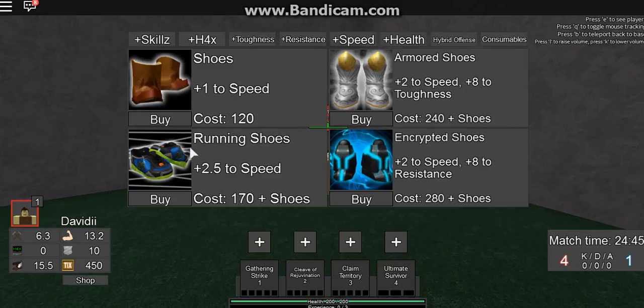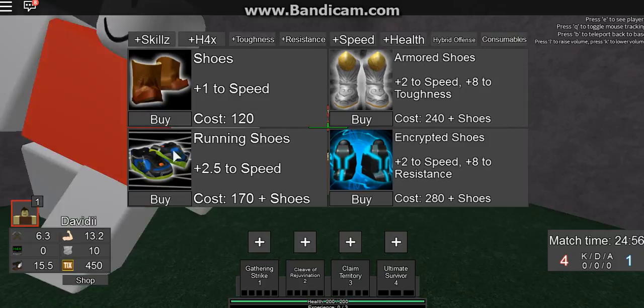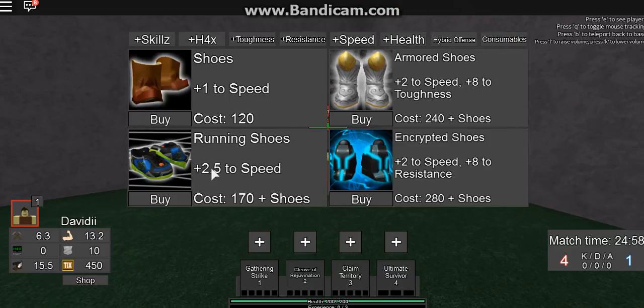Plus one to speed, plus 2.5. These give you a little bonus to certain damage types, but only plus two speed instead of 2.5. Buying both does not give you 3.5 — you gain plus one, and then an extra 1.5 for buying this.